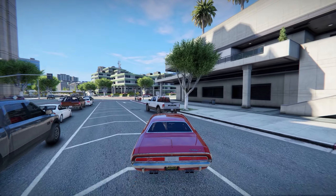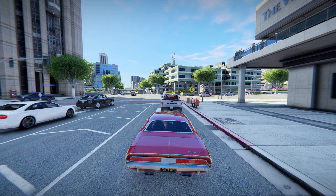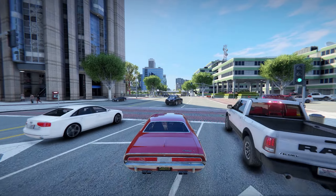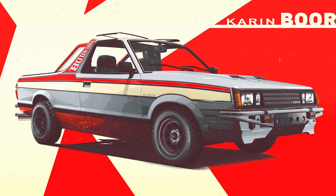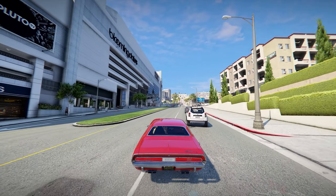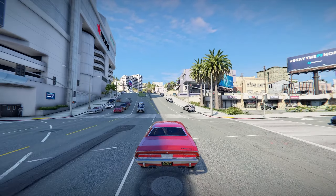A lot of the pricing adjustments seem to be more expensive rather than cheaper, so I'm not exactly sure what they were trying to do there. The last thing is a new vehicle added to GTA Online — the Off-Road Karin Boor. It looks kind of like an overseas Honda vehicle. If you have GTA Plus, the monthly membership that's about $5 per month, you can get this vehicle for free.